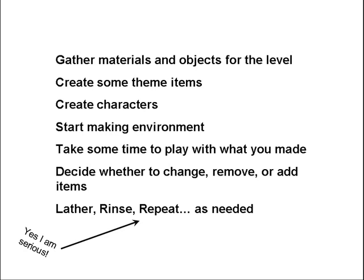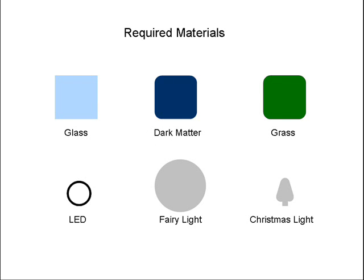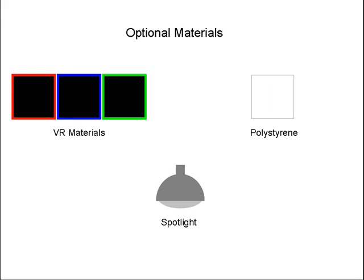The materials and objects I've chosen are specifically the most necessary items I need. Of course, there also are some optional items I can add. I'm probably gonna keep them in mind but may not use them, only because they're not necessarily required to make my level look that good. And the more materials you add, the less space you have on your thermometer to add new things.